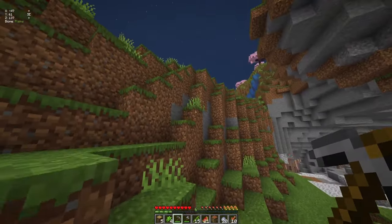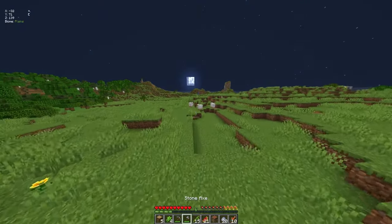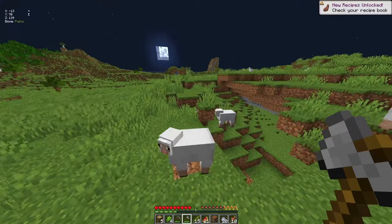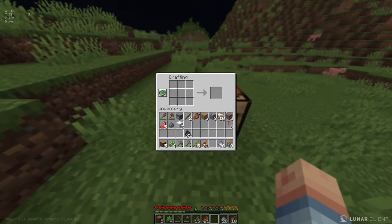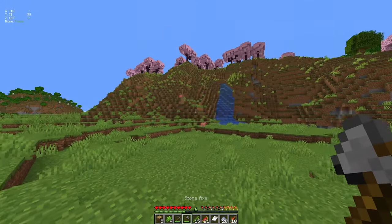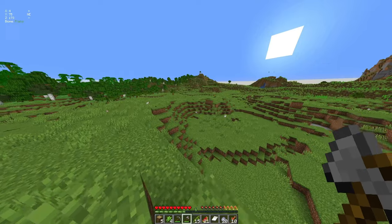My priorities are not straight. Okay, so I got six dripstone — that's perfect. Oh, there's some sheep right here! Can I borrow your wool? Thank you, I'll give it back, I promise. Let's go to sleep.